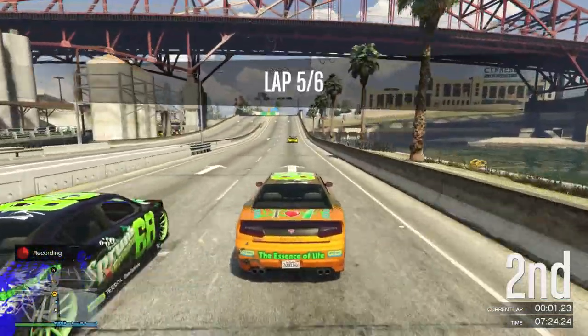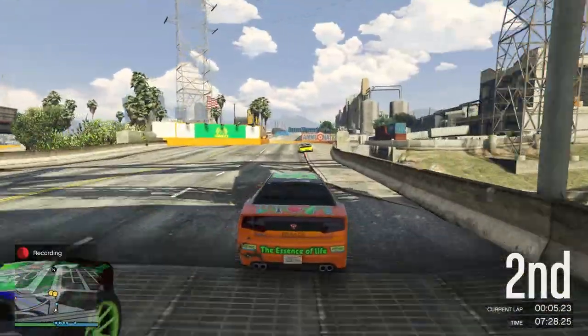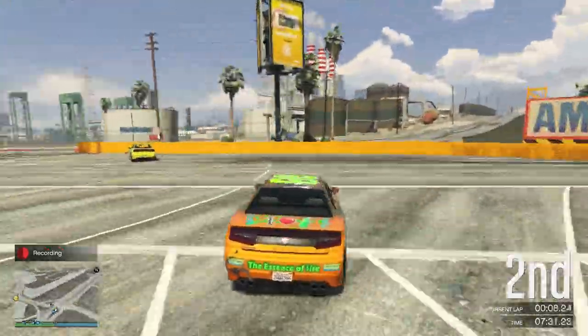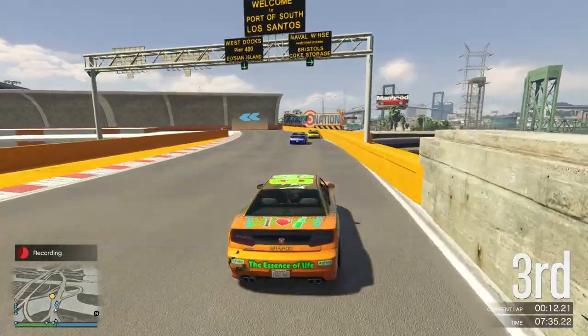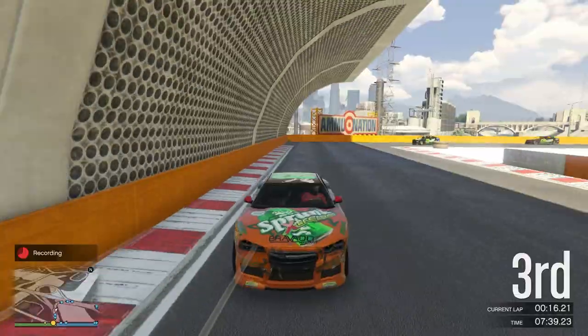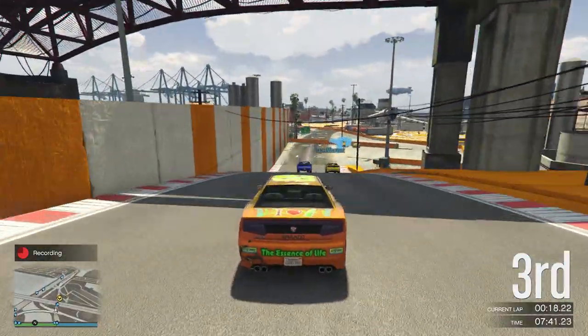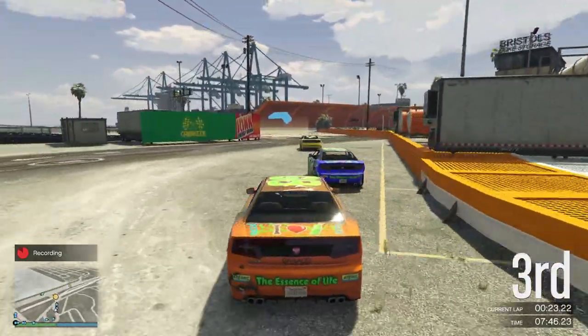I pulled out the slipstream and nothing happened — we have not quite slingshot as expected. So Brazen leads, Stinty in second, who is going to have a look at the inside. I was actually a little too wide on my own through all of that — I was giving space, I just didn't quite mean to give that much space. I think Gliska's dropped back but he's in fourth, so not too far away from the fight.